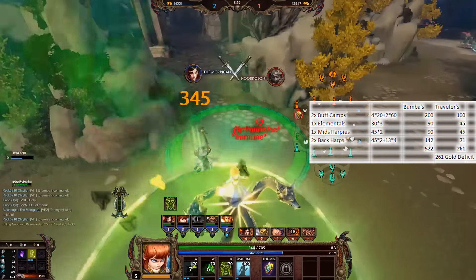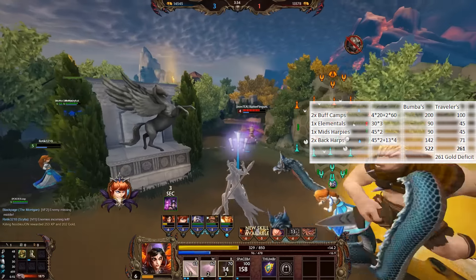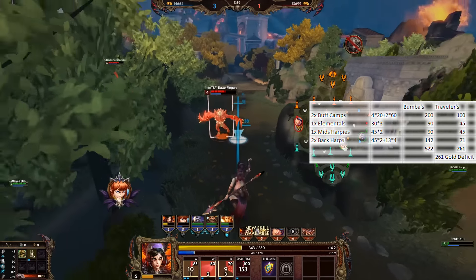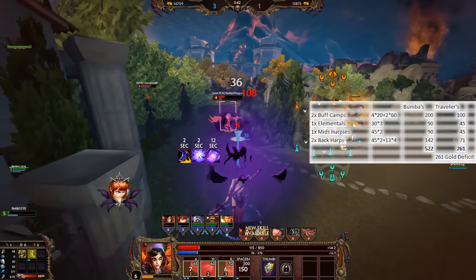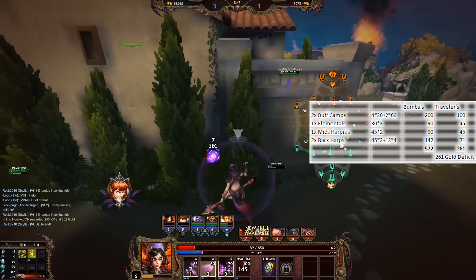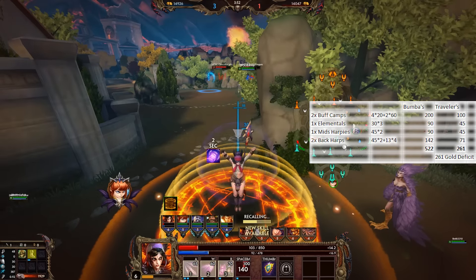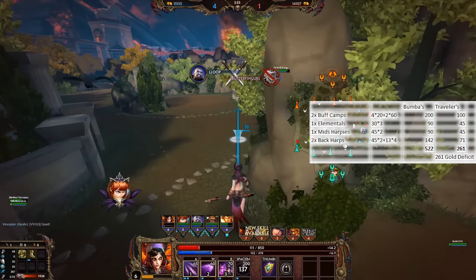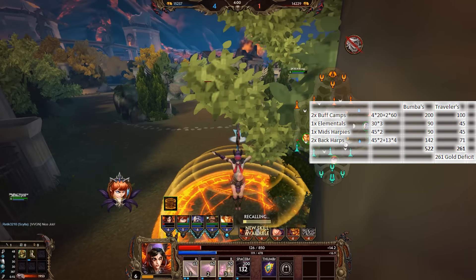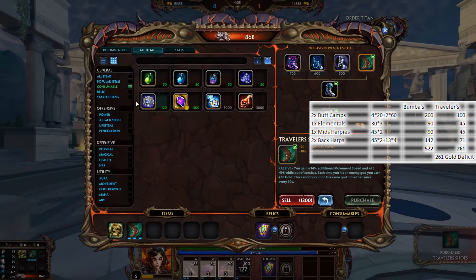In this average start, you will get a total of 522 gold if you have Bomba's Mask — you can see the detailed breakdown of which camp gives how much gold on screen. With Traveler's Shoes you don't get the gold reward for clearing camps, so you end up with half of that: 261 gold. That means you have a 260 gold deficit with Traveler's Shoes compared to Bomba's Mask, just looking at raw camp clear without the extra Traveler's Shoes effect.